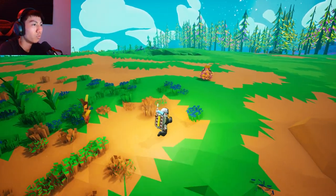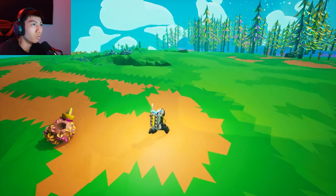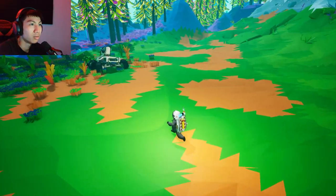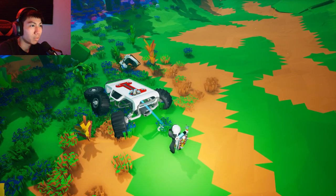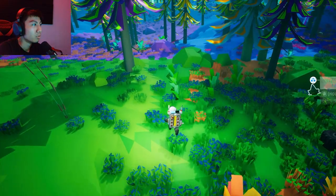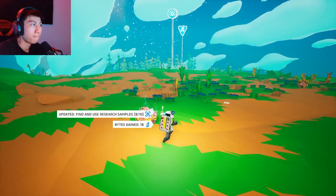I saw a rover over here, I'm gonna go towards it. There's a power extender here, I'm taking it! I want to make a rover — how do I do that? Let's go back.